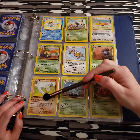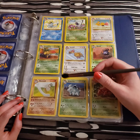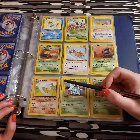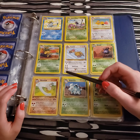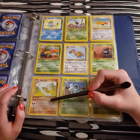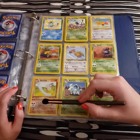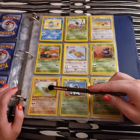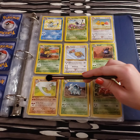It's a very dynamic look at Marowak here, with one of my favorite move names — Bone Marengue, which does 30 times the outcome of two coins that you flip, and Call for Friends, which is a nice way to get more fighting type Pokemon into your hand.